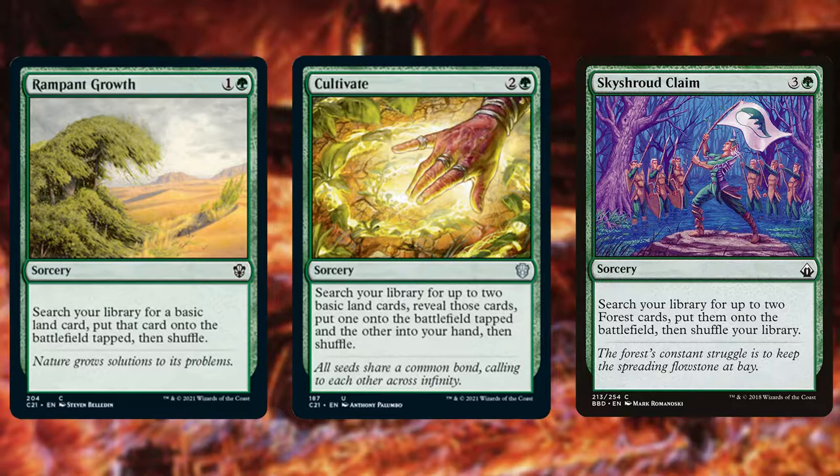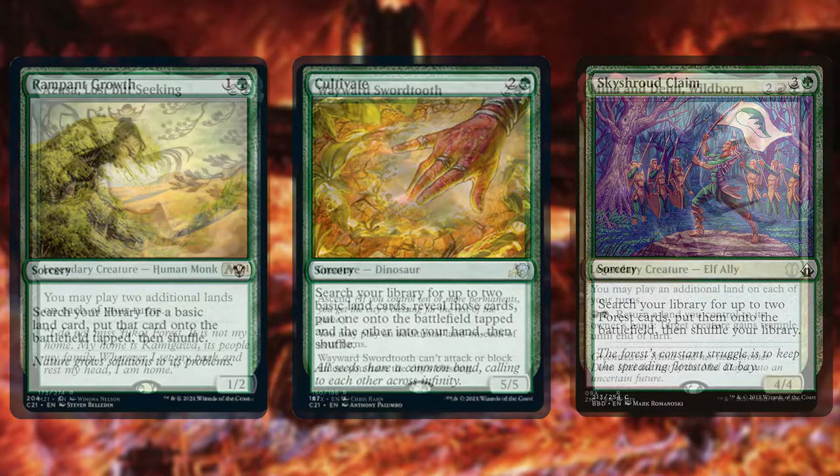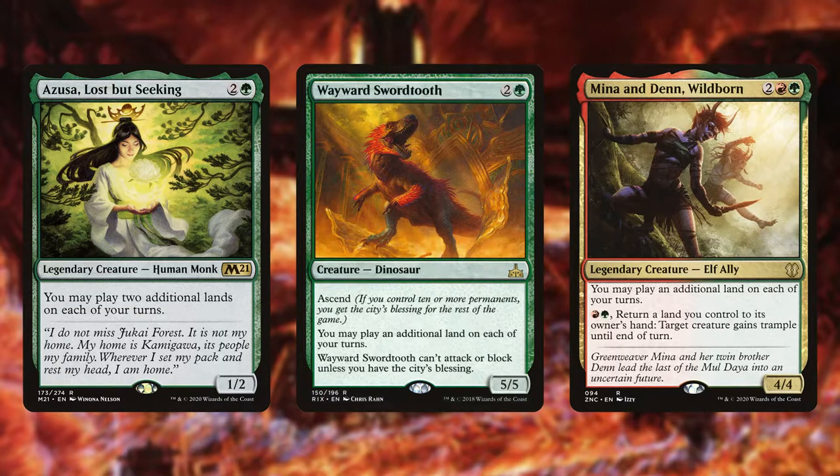Along with this, we'll play cards that give us additional land drops — cards like Azusa, Lost but Seeking, Wayward Swordtooth, Mina and Denn Wildborn, and others that will give you additional land drops, giving you additional landfall triggers, triggering Toggo more times, and in the end getting us more Rocks.